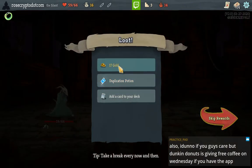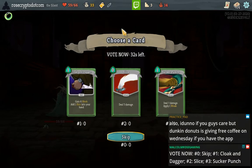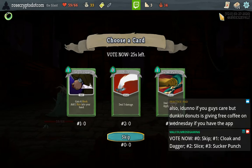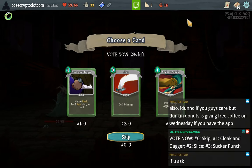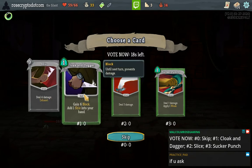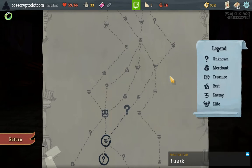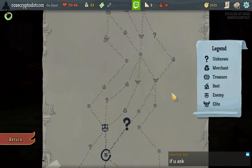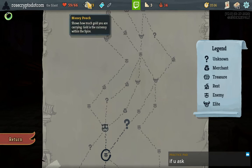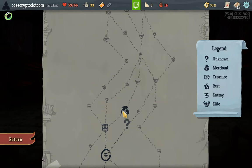Dunkin' Donuts is giving free coffee on Wednesday if you have the app. I'll probably take Cloak and Dagger here, although it is bad versus Knob. Hard to pass up — C and D is just really good damage and block, like a miniature Dash. 33 gold, so I'll just go this path and avoid the shop.